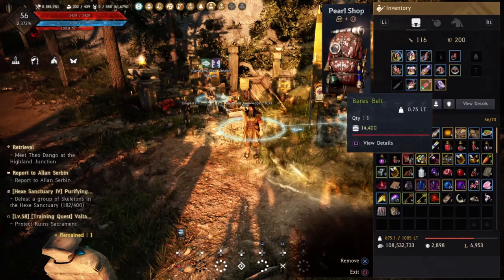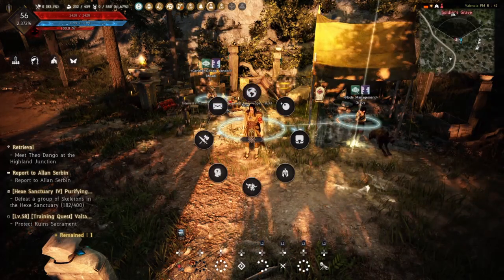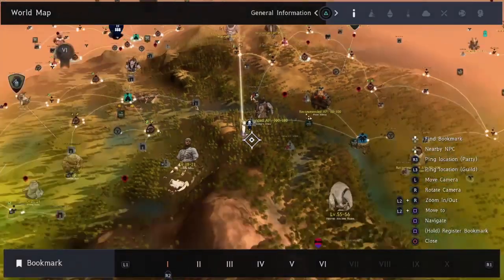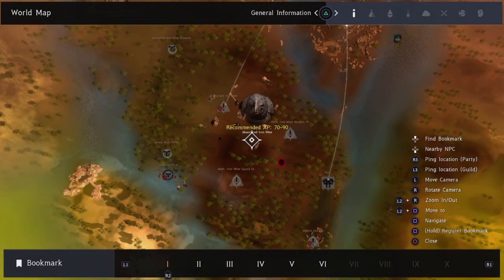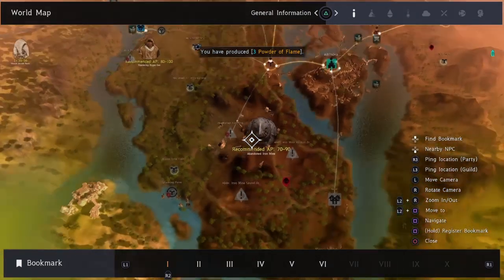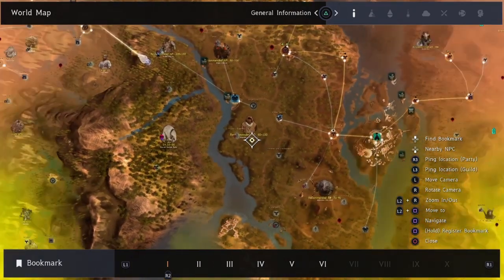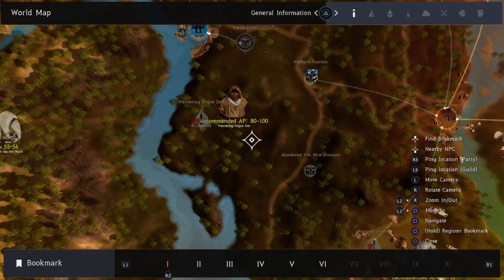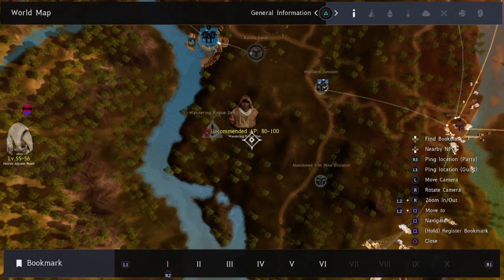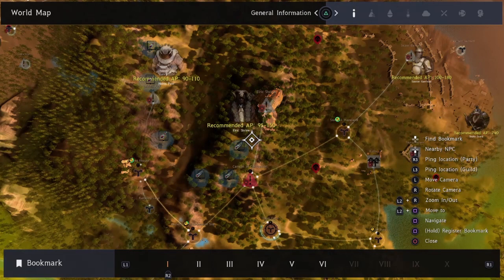The belt I either got from killing monsters or from a quest reward, and the Asula crimson iron necklace — I'm going to explain what the deal is with the Asula accessories. So abandoned iron mine: AP requirement here is 70 to 90 AP, and around 100 DP. At the abandoned iron mine you're going to have to kill 500 of them, and that's going to give you a free duo Asula necklace. Up here at the wandering rogues — 80 to 100 AP area — you're going to have to kill 500 of them, and that's going to get you a duo Asula ring.